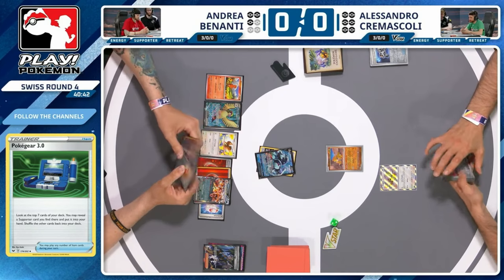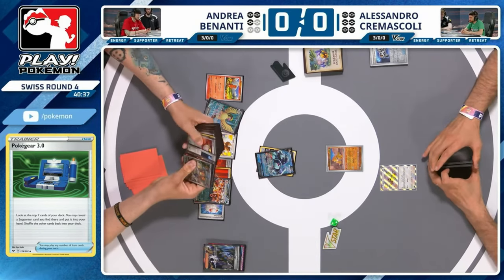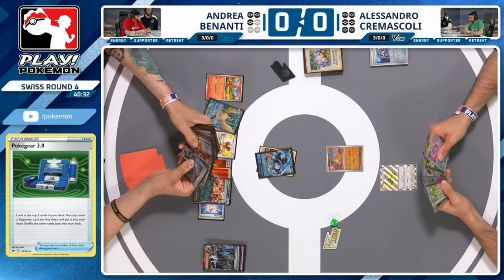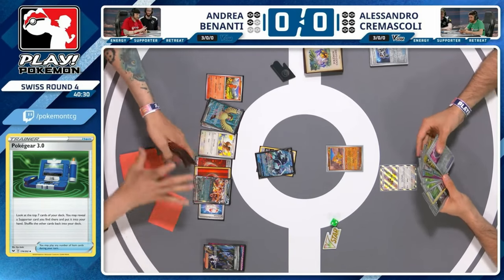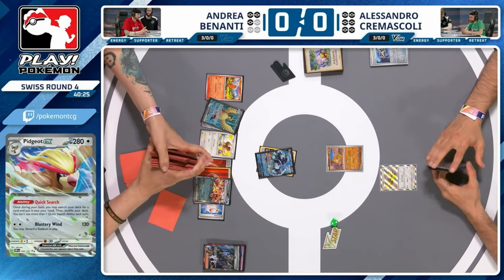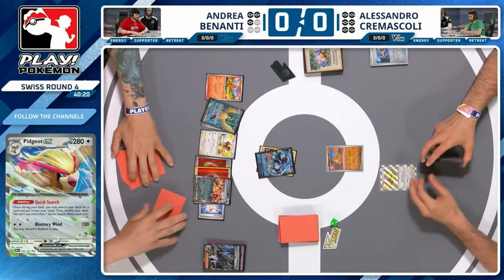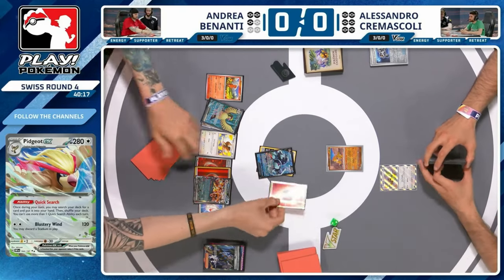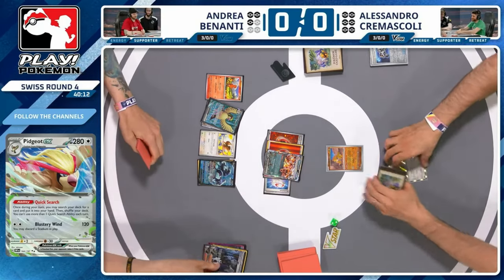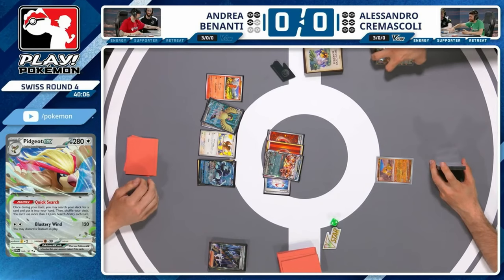Alessandro topped a Buddy-Buddy Poffin but passed with very little going on. You just need gusting and a pivoting option. Doesn't look like either is in hand. There's Fire Energy in hand so you can Quick Search another Boss's Orders — that's exactly what's happening. One Power Pad in the list too. Boss's Orders onto the Pidgey — Andrea goes up by four prizes to nothing and has taken out both Pidgeys from Alessandro's list. We're going to need some recovery before we can see another Pidgey.